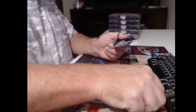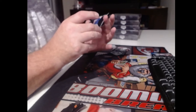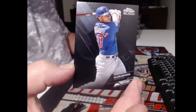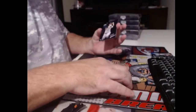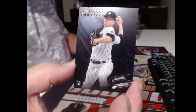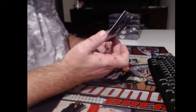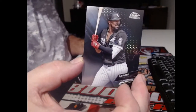Brian Hayes gets a lot of love. People must certainly think he's got potential. One of the Contreras's - that would be Wilson. Another Yankee, Clarke Schmidt, numbered to 199. Eloy Jimenez.